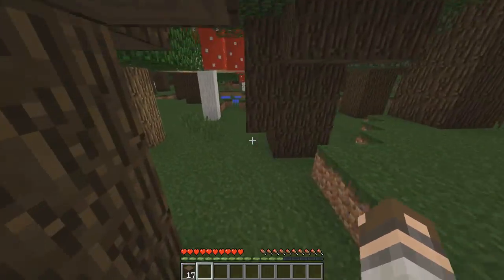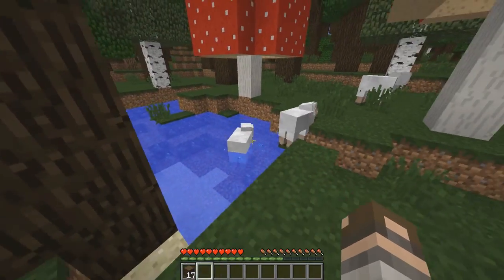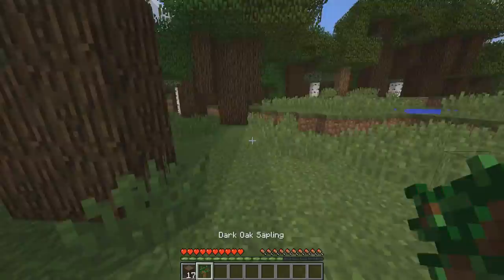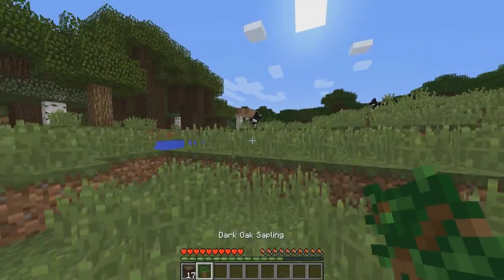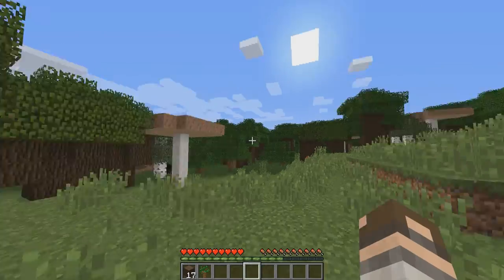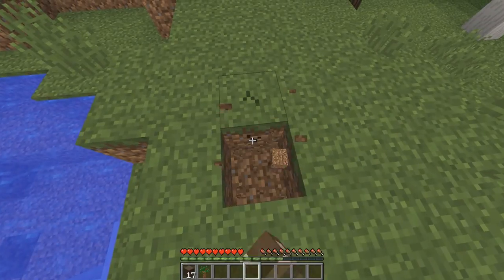What you want to do is make a shelter. No matter what biome you're in, we're going to find some coal or anything to make light. Light is something we need because when the sun goes down, the moon comes up and that's when all the mobs come out. All the bad mobs are going to come and kill you, which you don't want. Just find any hole and I'd recommend starting to make a step down.